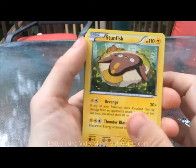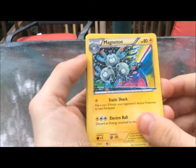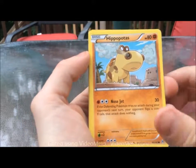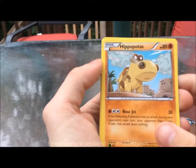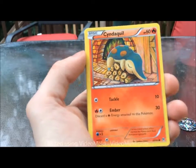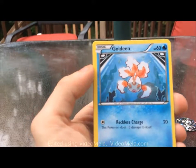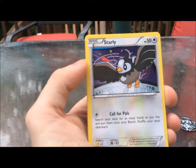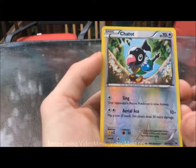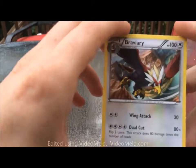We've got the Stunfisk, the Ursaring, a Magneton — that's pretty cool — our Cubone, a Hippopotas — he's the hippo dude — a Cyndaquil which is actually a really cute picture. He's gonna be the fire starter, really cute. We got the gold bean, Starly, Chatot is the reverse holo.